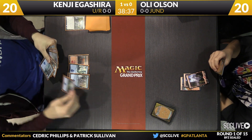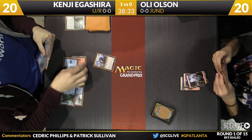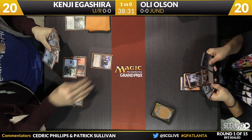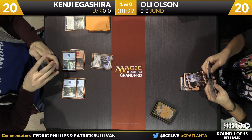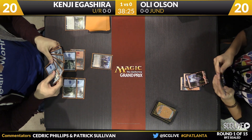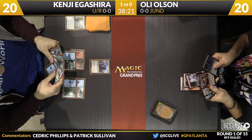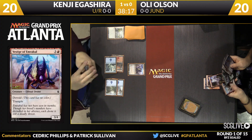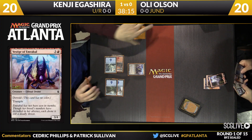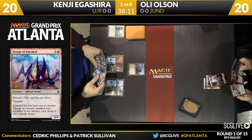Igishira will draw, picks up another island — so a little mana-heavy here for Kenji, but he's got a spell to play. Vestige of Emrakul — a 3/4 Trampler with Devoid. There's a real devoid theme going on with his deck. It's surprising — I don't think Igishira's pool looks that powerful, but it at least is thematic and synergistic. And if you don't have a lot of raw power, that's the next best thing.